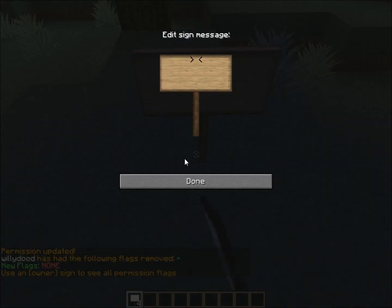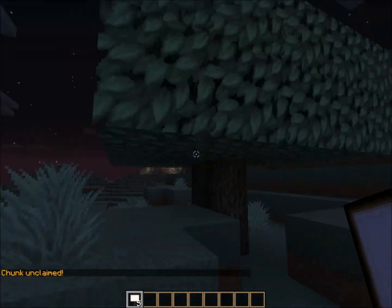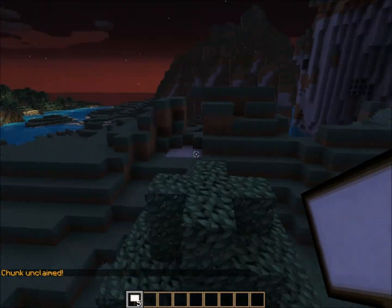And now, just to unclaim it, type 'unclaim' and the torch will disappear, and you do not own that chunk anymore.